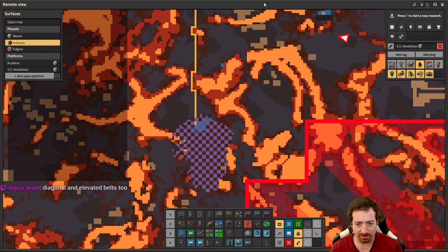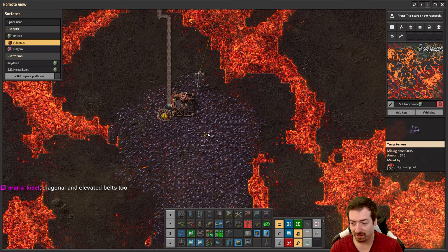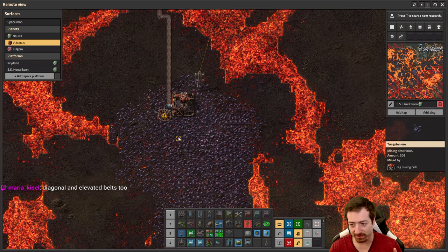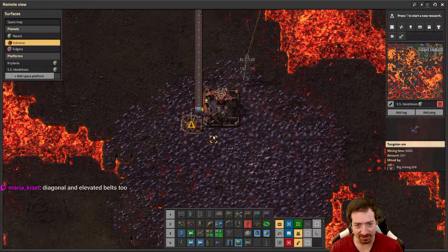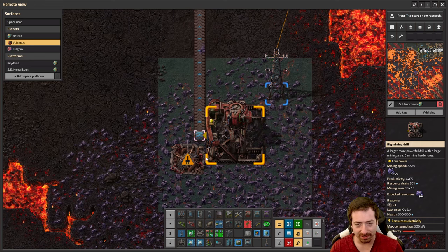Why is it so slow? Tungsten has a mining time of 5x. So I did say that these drills are five times faster, but these tungsten ores mine five times slower — so it kind of operates like a normal drill in fact.